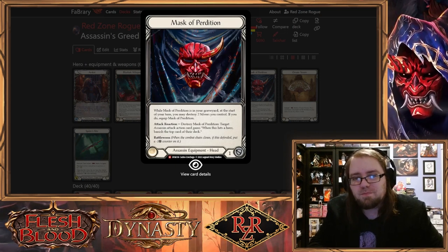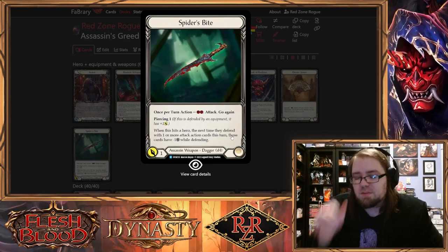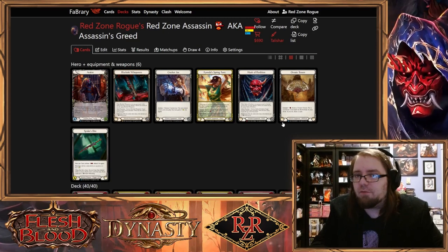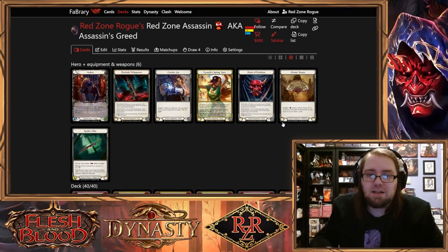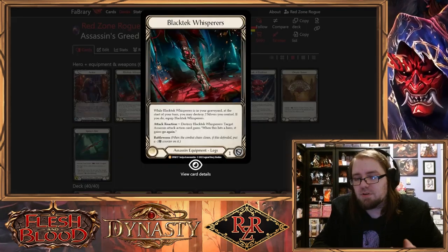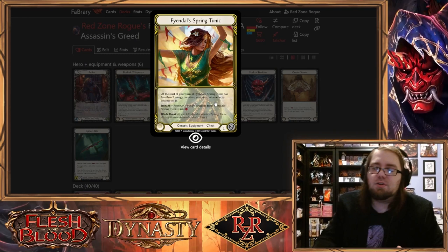Here we have the Master of Perdition — I really love this card, it's one of my favorites. It's not very relevant to the topic, but stuff like the Ornate Tezen and the Spider's Bite are very important to the discussion today. It all centers around how much pitch do you think you will need on an average turn — not on an optimal turn, but the average turn. It depends on your strategy: if you're going to block, how much you plan to leverage your equipment like Master of Perdition and Black Tech Whispers in lieu of using cards to block, saving those cards for resources, or if you're running something like the Spring Tunic.